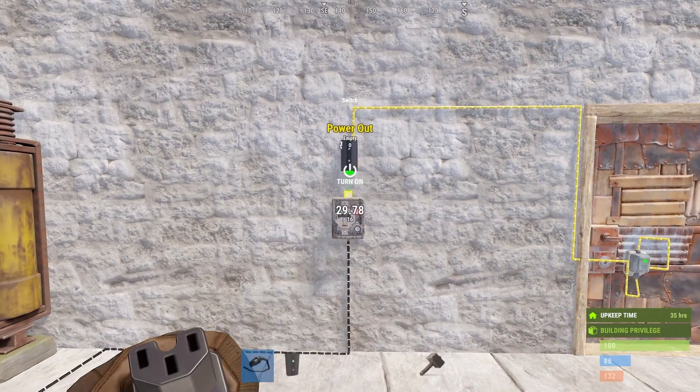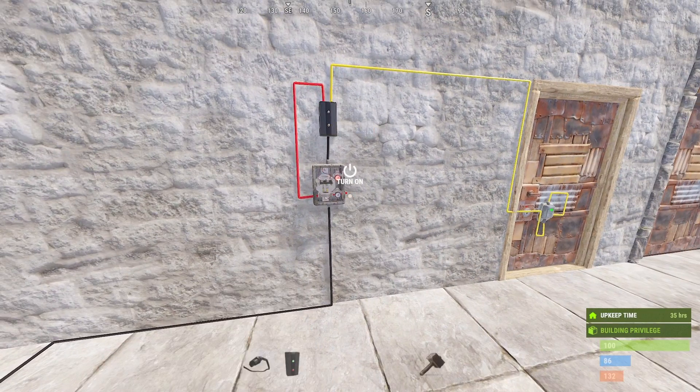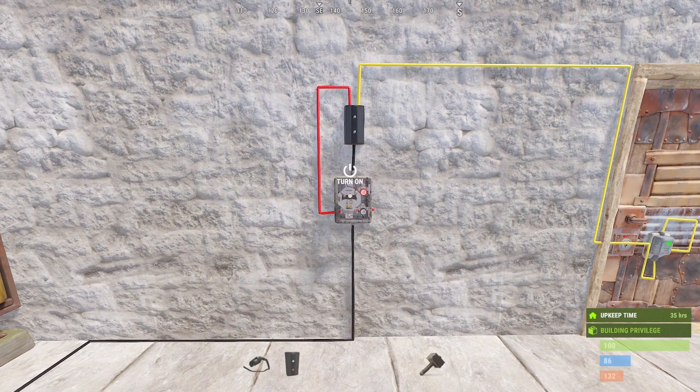So let's fix that. By adding a branch on top of the switch, setting it to 1 and connecting its branch out to the switch off signed input, while keeping its power out as a connection for our doors, we have just made the switch automatically turn off a split second after it was turned on.